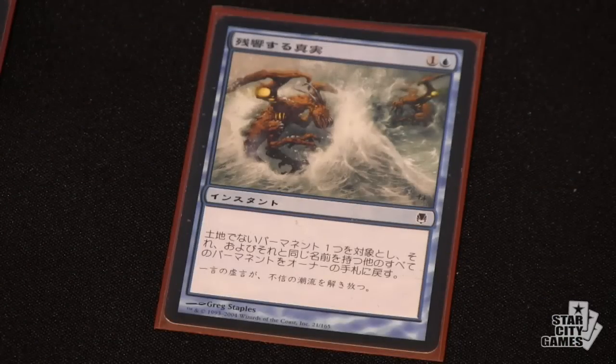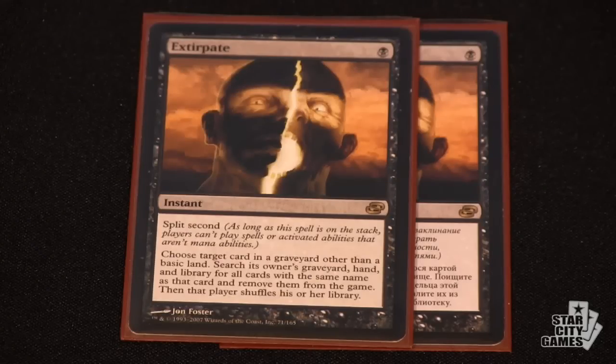You actually sideboard into a kind of different style. What are you bringing out — the Reanimator spells? When I side into Show and Tell, I usually take out everything but a couple of Reanimates in case they do have hate. Beyond that transitional package, you also have an additional Echoing Truth, which functions as a third Chain of Vapor, but it's also really good against Chalice — Chalice is usually set on one so Chain of Vapor is handy against that. The Extirpate was just because the meta seemed to have a lot of Reanimator this weekend.